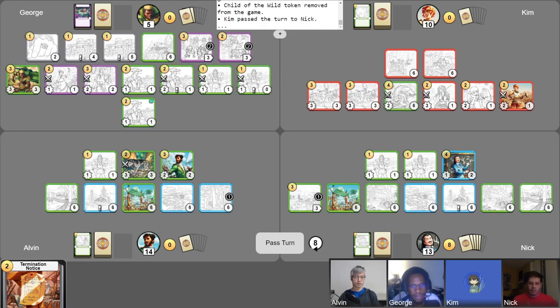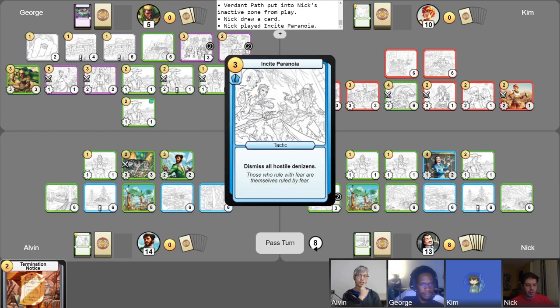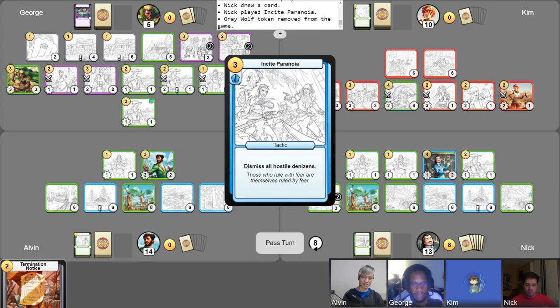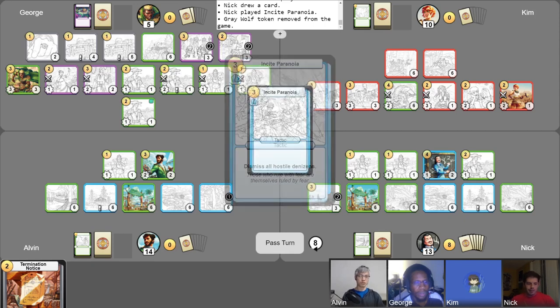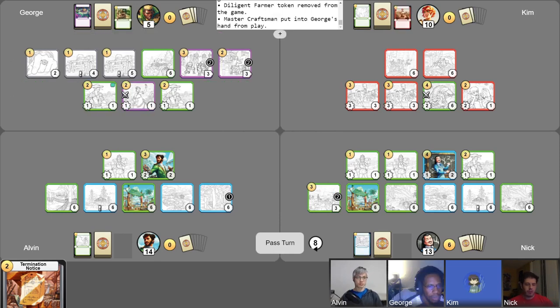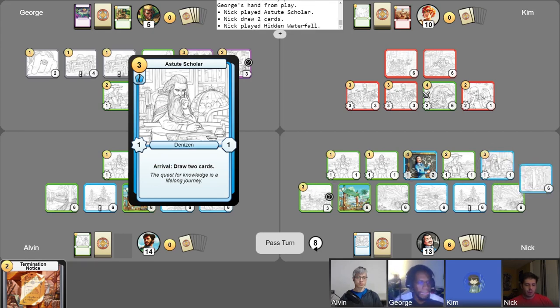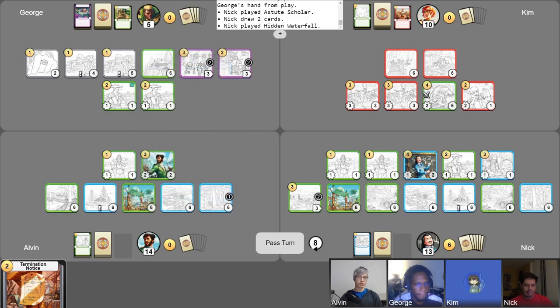Back to me. Gain the gold — turn eight. Gain some phase counters. Let's take a free draw. I remember that guy was there. I believe we'll go ahead and make the Farmer token. I think I will also abandon a location — let's abandon this Verdant Path. Let us punish all of you for swinging so horrifically in this game: Brutal, and incite paranoia. All the hostile denizens out of here. I will use this newly arrived farmer to give me one gold. I will play an Astute Scholar and use his arrival to draw two. A Hidden Waterfall — what a punish. So well timed.